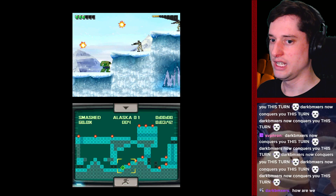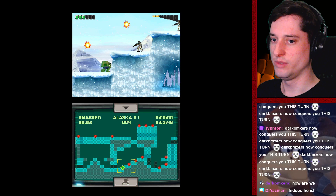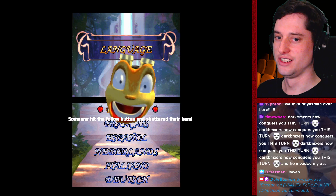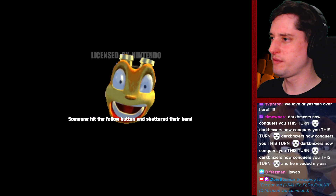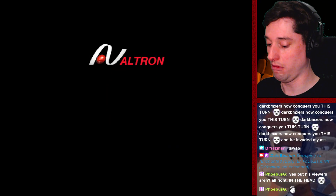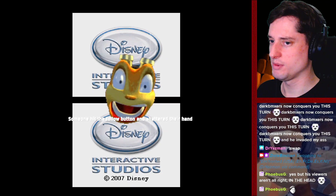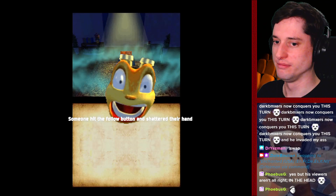It's a shuffler — if you've watched Jiaz's streams, you know what that is. We love Dr Yasmin, as you should. Now check it out — it's Enchanted for DS. Someone hit the follow button and shattered their hand. Thank you for hitting the follow button, sorry about your hand. The viewers aren't alright in the head. Someone hit the follow button and shattered their hand — thank you as well, Dark BMX ERS. I clicked with my non-dominant hand. Good.